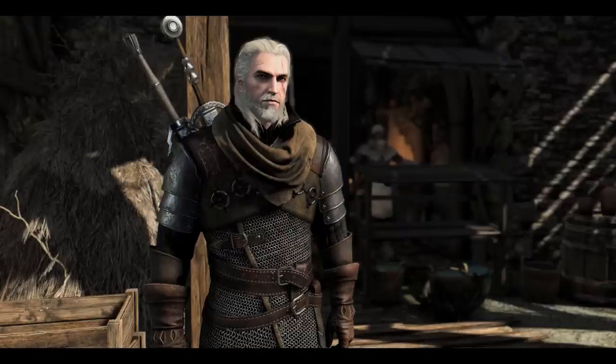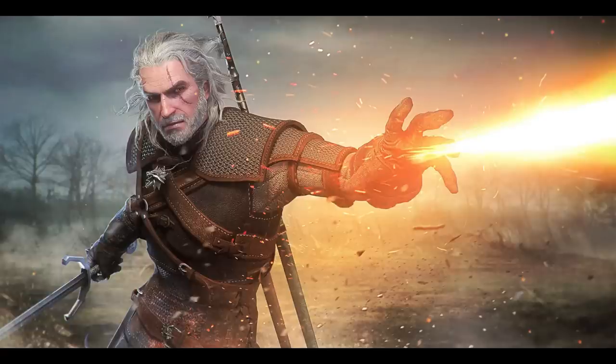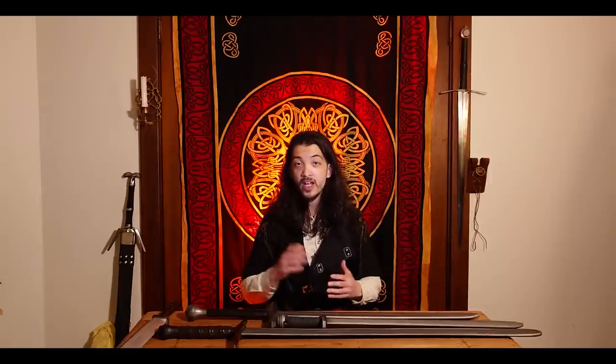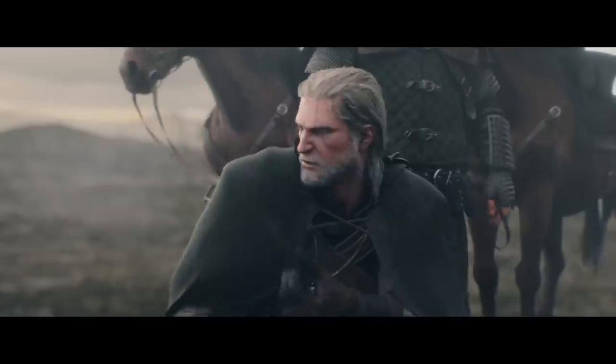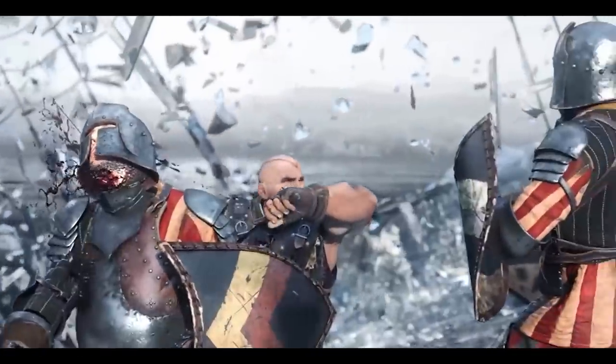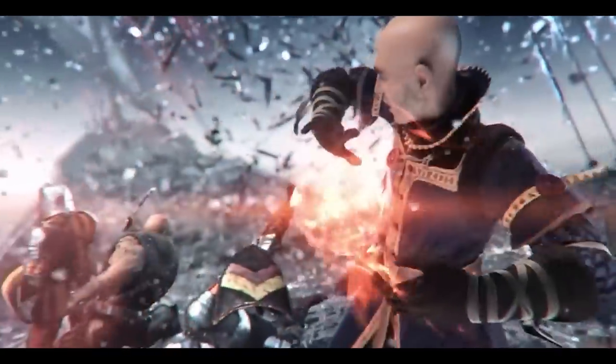With a focus on heavier armor and more swordplay, a Witcher becomes a fighter. With a focus more on signs — which is magic in the Witcher universe — the Witcher becomes more like a spellsword or a mage. With a focus more on tracking and preparation, there is little that separates a Witcher from a ranger. And with a focus on human targets, a ranger is very little different than a rogue. And all of these exist in a fantasy world with monsters and magic, in a different setting than our own.